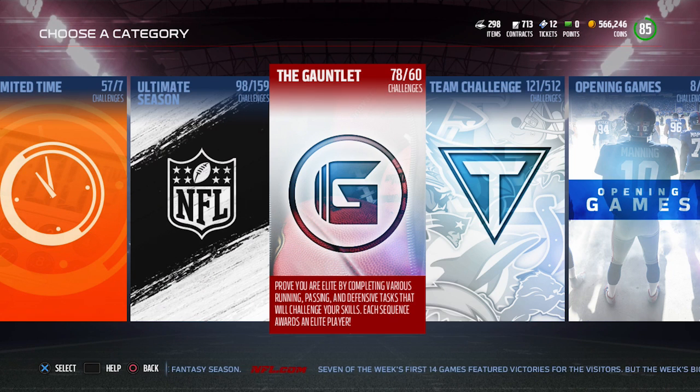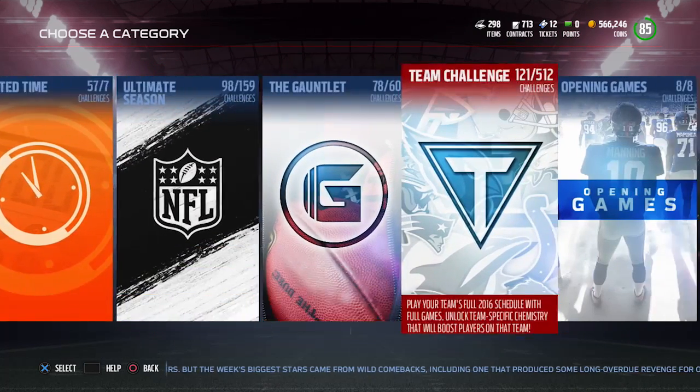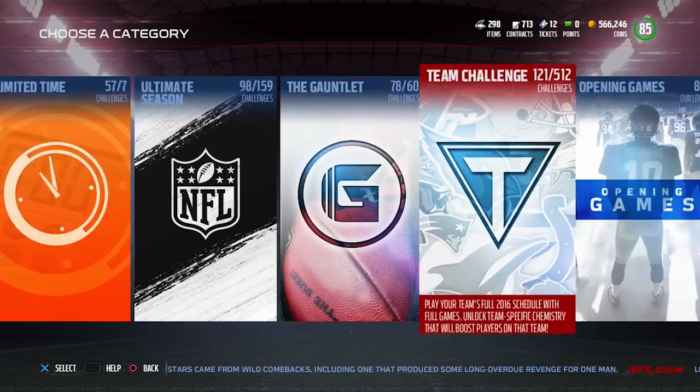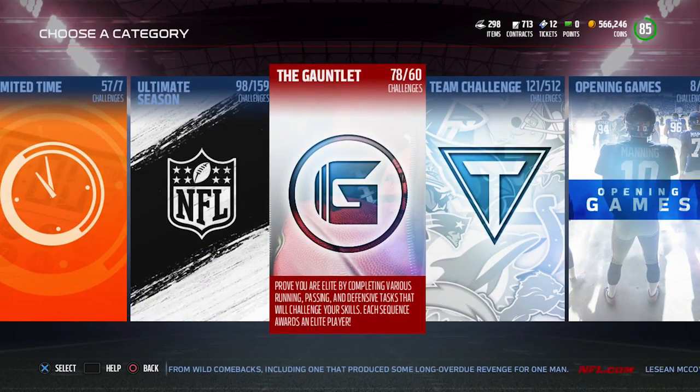Hopefully that makes a little bit of sense - it's kind of confusing, but it's an improvement overall. They're actually giving rewards if you do a certain number of solo challenges. If you get to 500 total solo challenges, you actually get a Devin McCourty - I believe it's a 90 overall or something. Definitely something to consider if you're a solo challenge grinder. The nice thing is now you actually know how many you've done, so you can just add up these numbers to get a good indication of your total solo challenges completed.